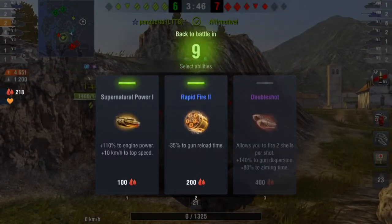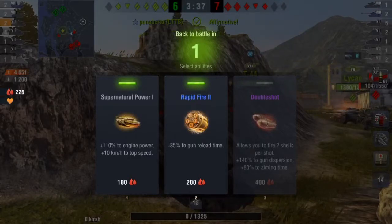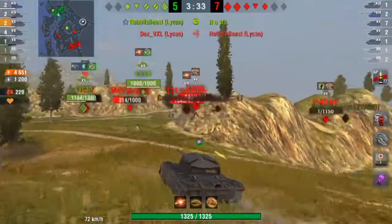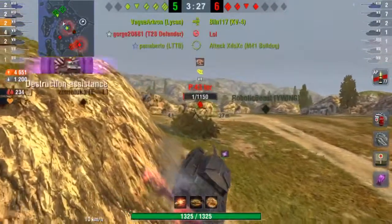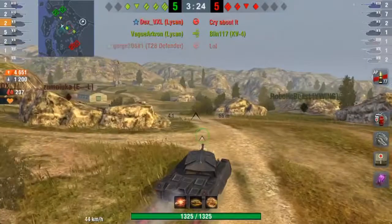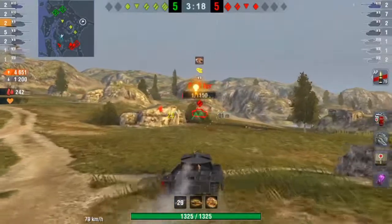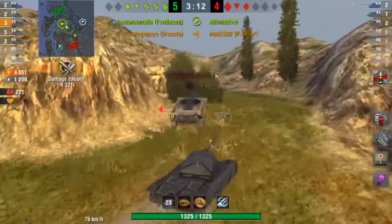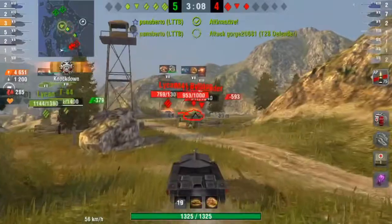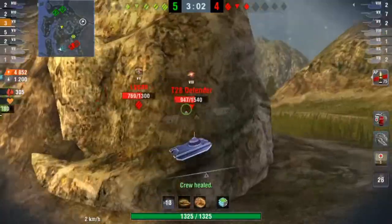We get taken out and grab Rapid Fire 2 and Supernatural Power 1 as our abilities. We are down 5 to 7, then it becomes even at 5 for 5. I see the P43 PR — I miss the Inferno shot on him but we have that quick reload and we finish him off right there with the turret flying off beautifully. We get 201 damage into the Bulldog and get our HP restored.